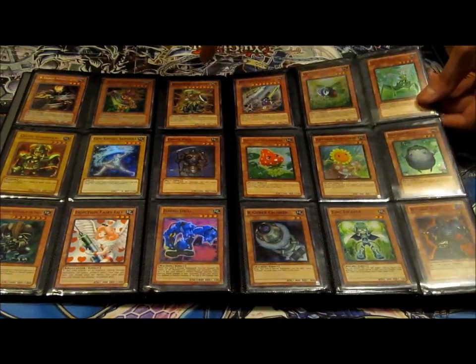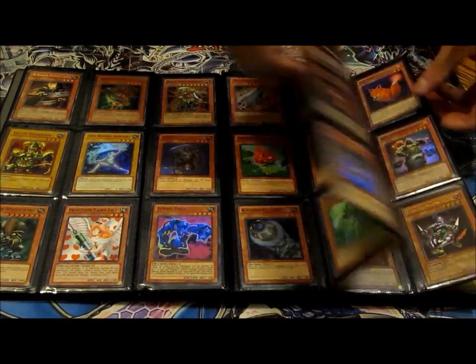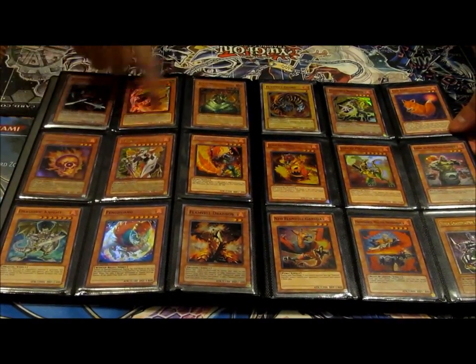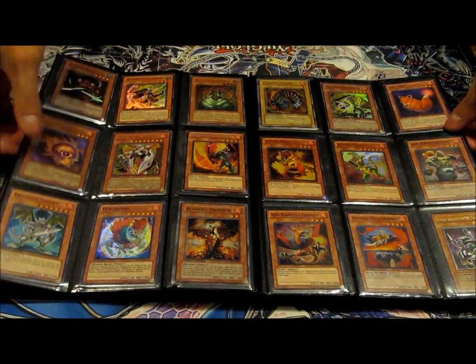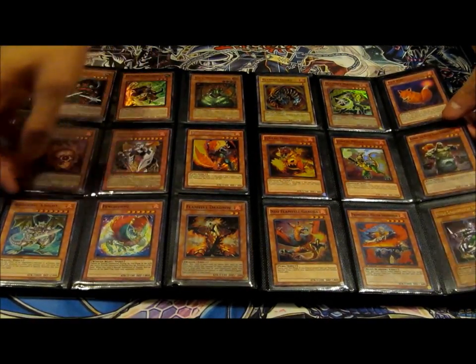Machina Cannon super, some Natuorios right here. Let's see what else — Ice Saber, Full Helm Knight super, I believe there's another one behind it, Brainy Skull Head ultra. Fen Hoang super.